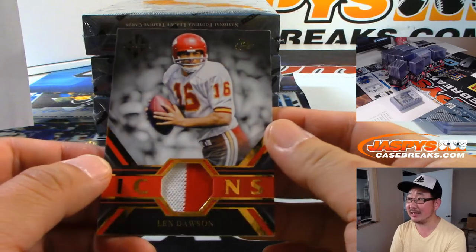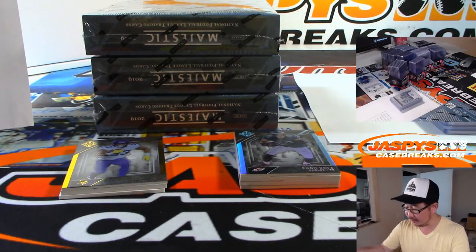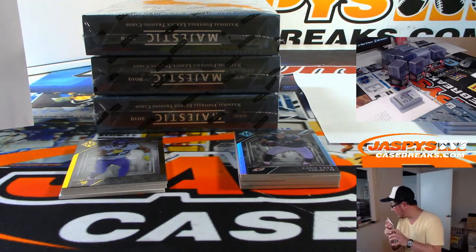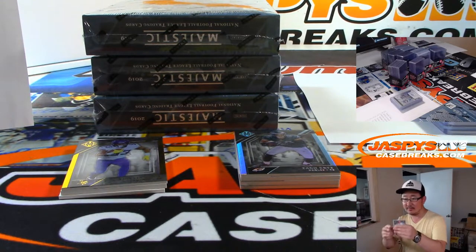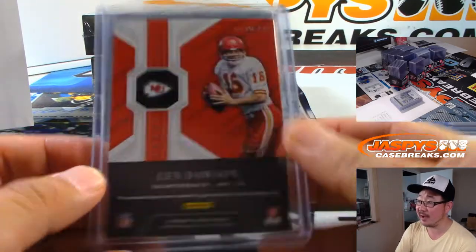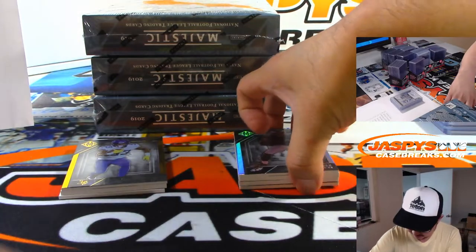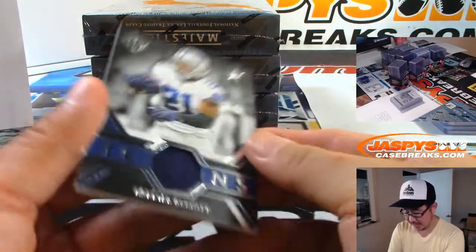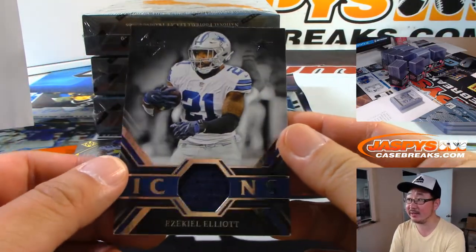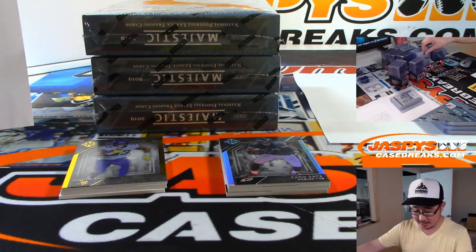There's Len Dawson, Icons Relic — Chiefs. Chiefs are a number block team. Kansas City is way over there. Chiefs 5, 25 out of 25 — Daniel Hayes. Icons Relic — Ezekiel Elliott. That's for the Dallas Cowboys, Jacqueline Morales.